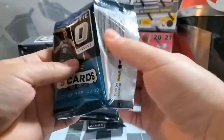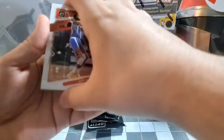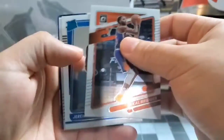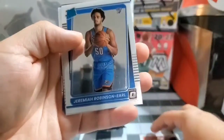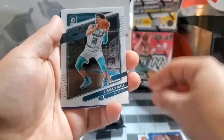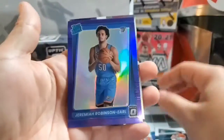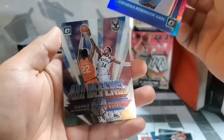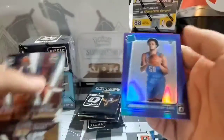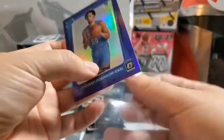I got these at Target. Starting with the first pack to see what we get. Got Bridges, Jeremiah Robinson-Earl, we got LaMelo second year, and another Jeremiah. Air Defense Giannis — this looks nice, let's leave it up.